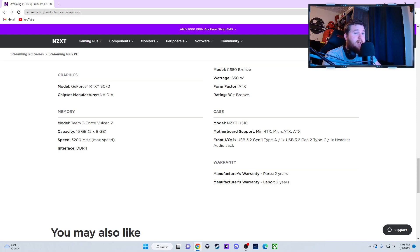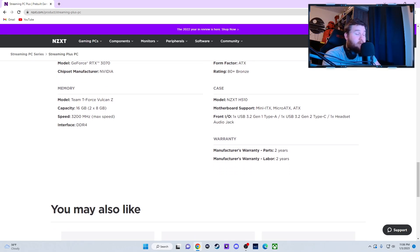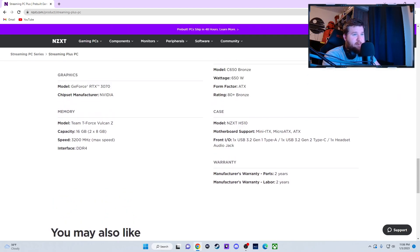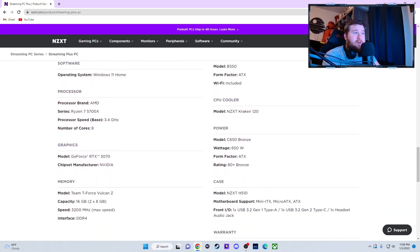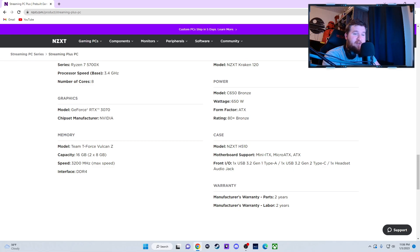I'm not a big fan of 80 Plus Bronze — I'd much rather see 80 Plus Gold for any gaming or streaming PC, just for more reliability. Here's the RAM — you'll get the Team T-Force Vulcan Z. Just go ahead and spend that extra $50 to $60, get two more 8 GB sticks, and you're at 32 GB — plenty for streaming and gaming at the same time. The case is that H510 with no airflow, but in the future you could upgrade for another $100 to get a better case like the H7 Flow.